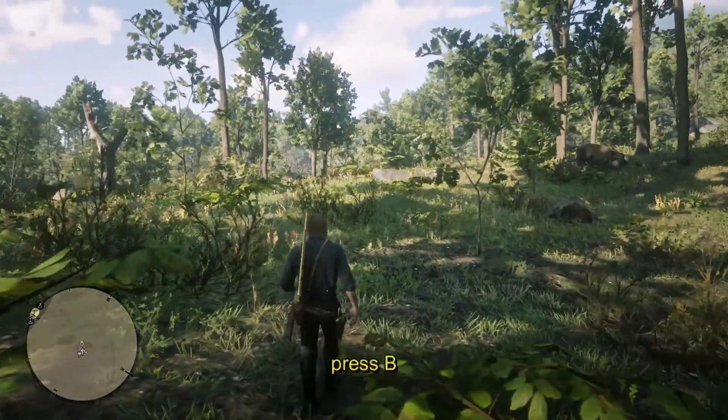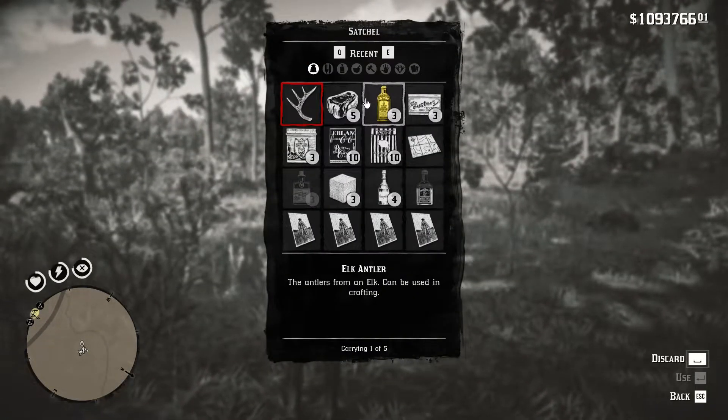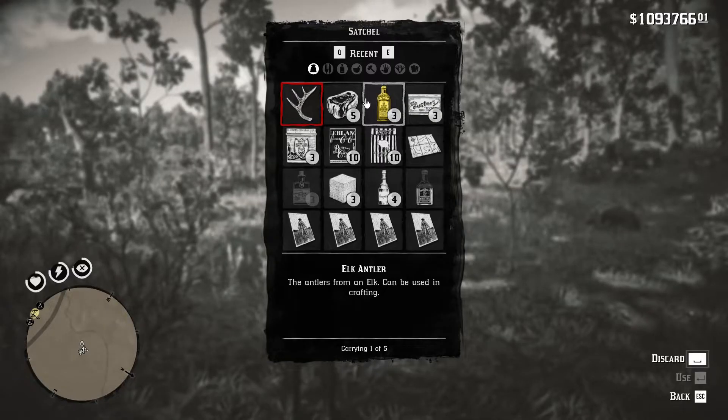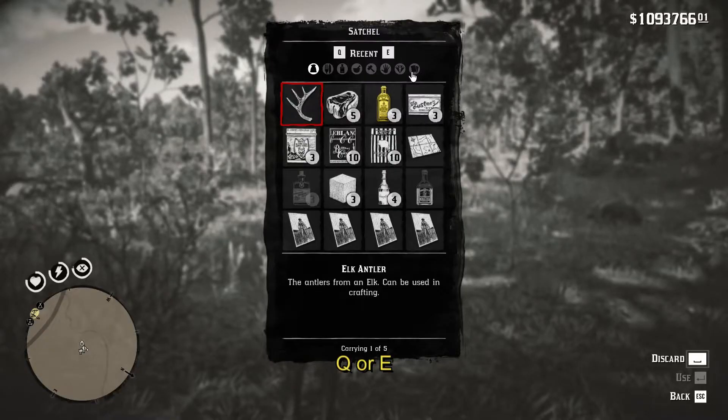Press B on your keyboard and the satchel menu will pop up on your screen. Go to the last section, which is the document section. You can either click it or switch to it using Q or E.